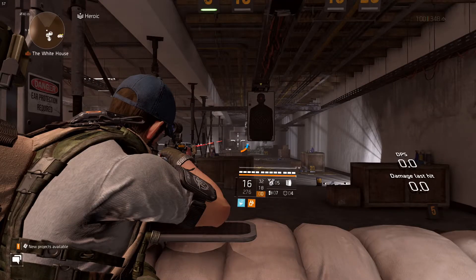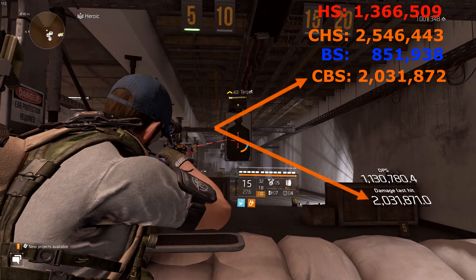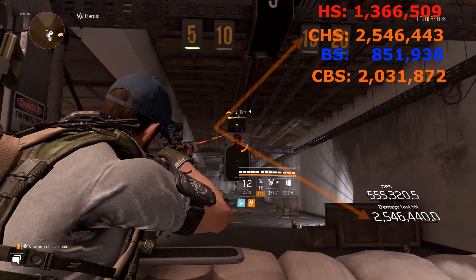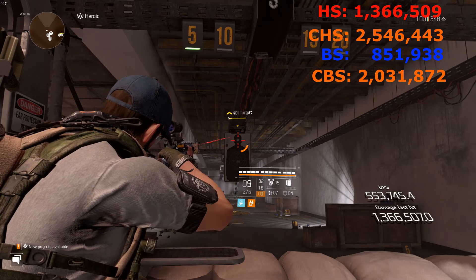Now that we have our four numbers, let's make sure our calculations are correct. I'll put the totals up on the right-hand side of the screen labeled by damage type to coincide with the on-screen damage notifications: headshot damage 1,366,509 in red; crit headshot damage 2,546,443 in orange; body shots 851,938 in blue because it's damage to armor; and crit body shots 2,031,872 in orange. You'll notice a very slight rounding error — just one or two points off. I chose to use the total damage values from the stats page to get the numbers as close as possible. If you have a talent such as Boomerang, you'll need to use the weapon's base damage since Boomerang is additive with all weapon damage bonus — you'll end up with a slightly larger rounding error, but it won't throw the calculations way off.